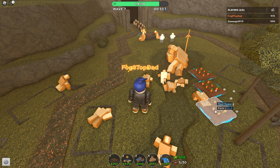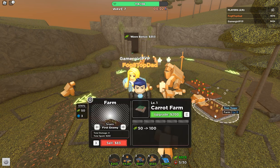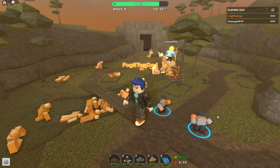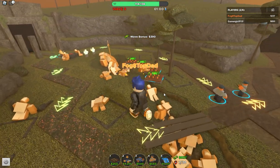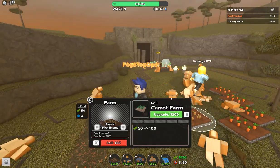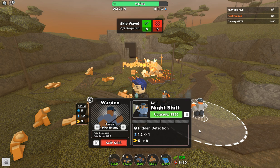Let's go ahead and throw down another farm. The idea is, once I get things leveled enough, I want to save some spots over in this area and on the opposite side for helicopters. Before I upgrade that, let me slap this warden over here. I can put out another farm. I'm going to go ahead and upgrade one of these and then place another one down.